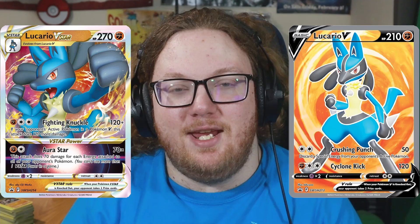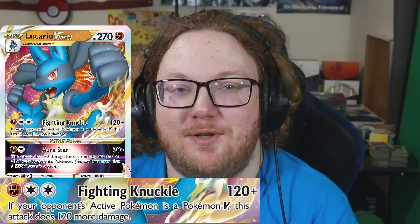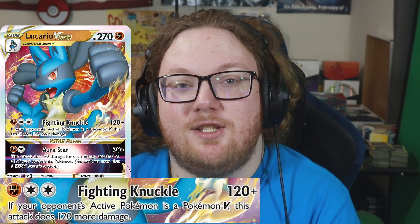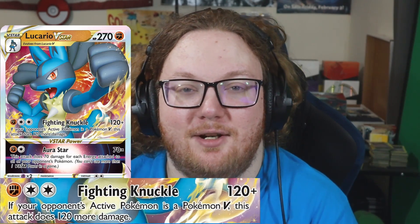Lucario V-Star is a fighting-type Pokemon that evolves from Lucario V, and it has 270 HP. The first attack, Fighting Knuckle, costs Fighting plus Colorless and does 120 damage, but if your opponent's active Pokemon is a V-Pokemon, it does 240 damage instead, which is a considerable amount of damage.